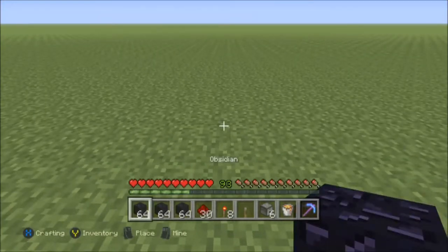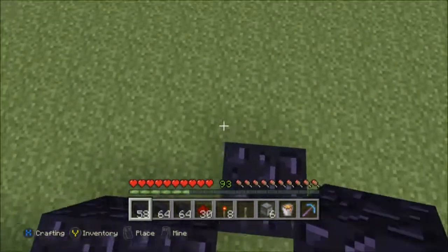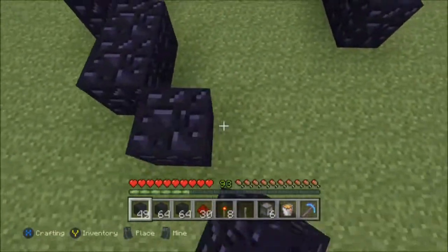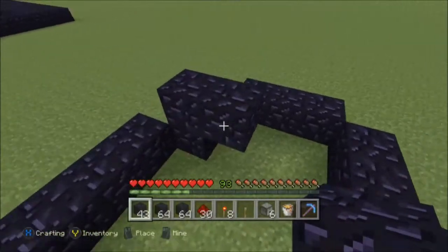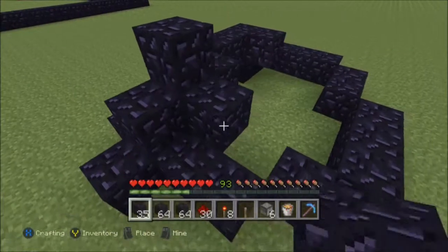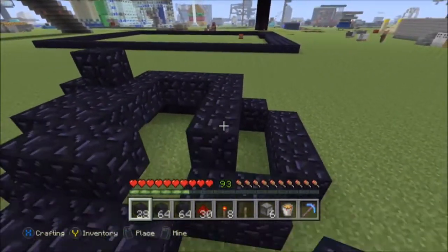So, first I'm going to start by building the base of this obsidian. And I'm going to make a reasonably small volcano — it's not like you need a big volcano. But you need to make sure that at the top there is at least a 3x2 hole. And this is going to be like the smallest volcano ever, but I'm going to make sure that there is a hole still.